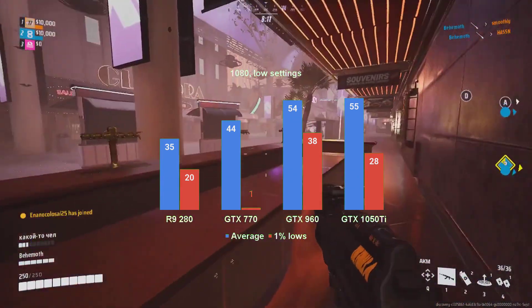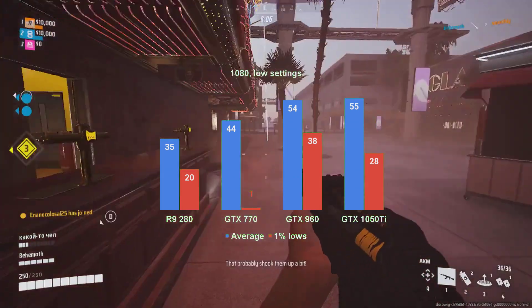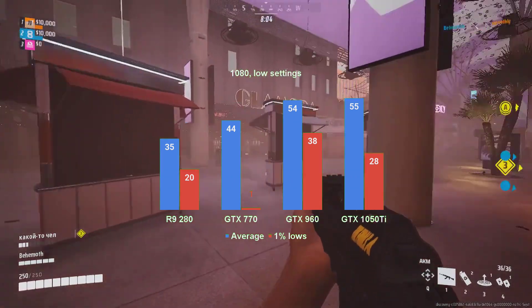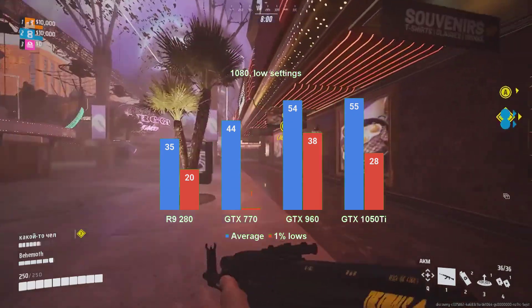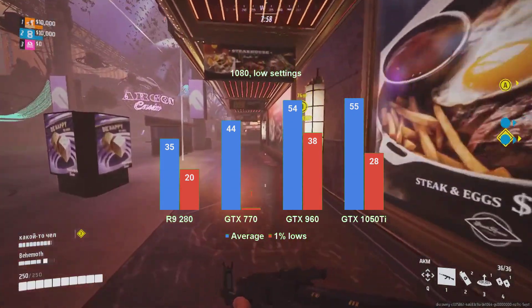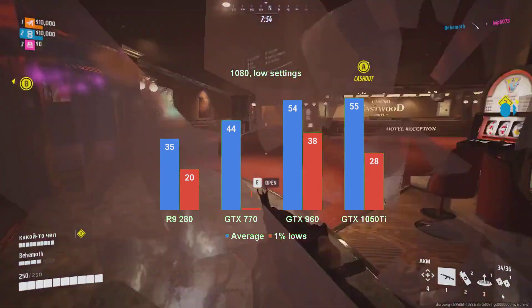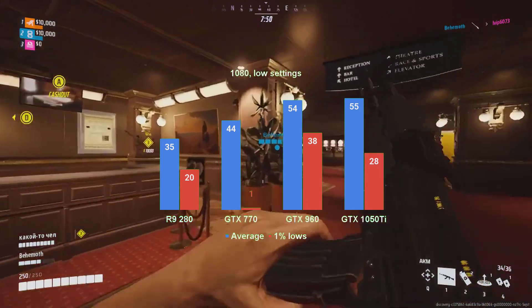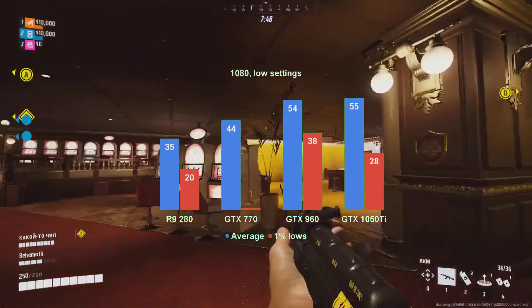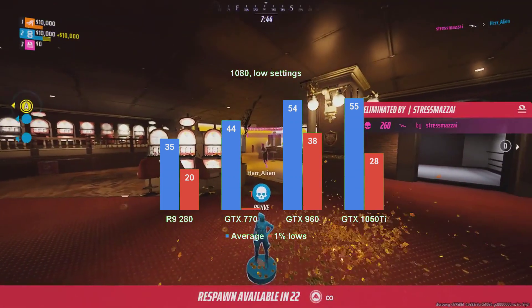The two true DirectX 12 cards run significantly faster, with 54fps on average for the GTX 960 and 55fps for the 1050 Ti. The cards are apparently a tie until one looks at the 1% lows. With 38fps, the GTX 960 runs better than the 1050 Ti, which had the same metric at 28fps. While the two cards' average fps is good enough for PAL enthusiasts, the overall performance is not adequate for the game.